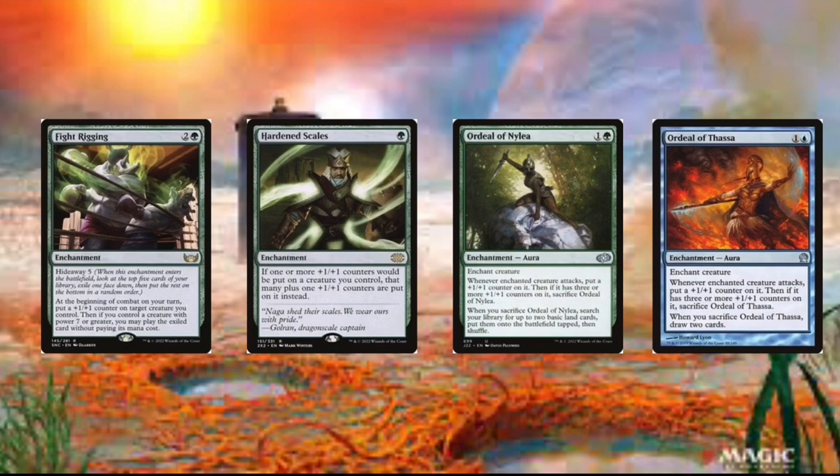Then we got Ordeal of Thassa. That's just really good because we just draw 2 cards whenever we sacrifice it, and that's probably going to happen in a couple of turns or maybe just right away.